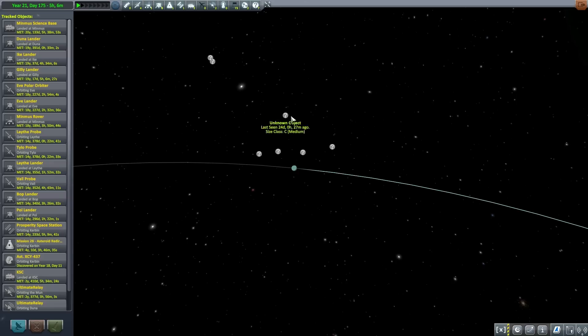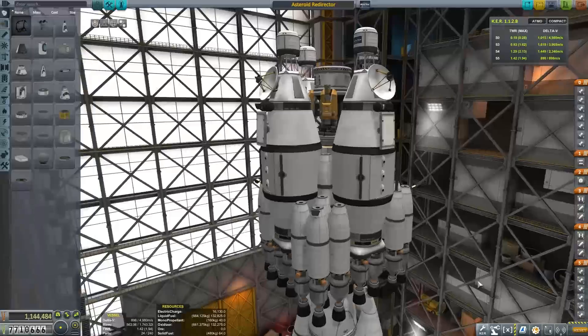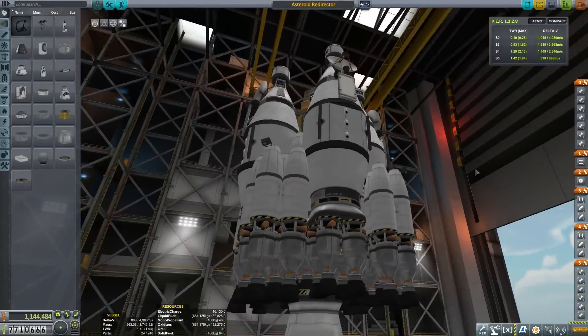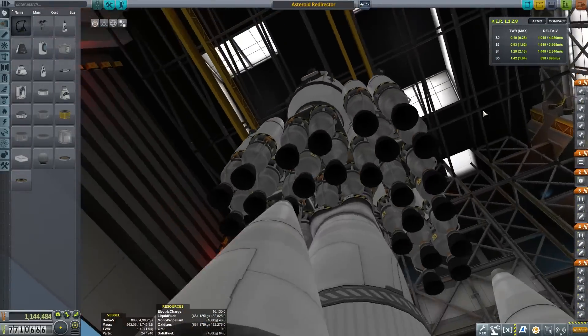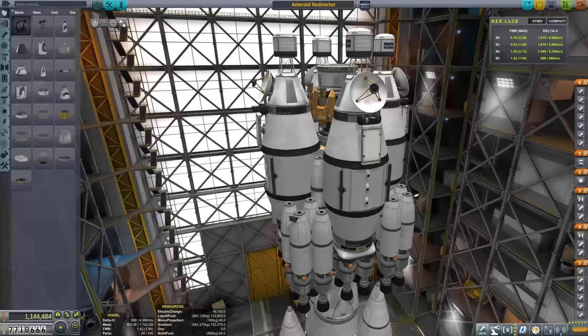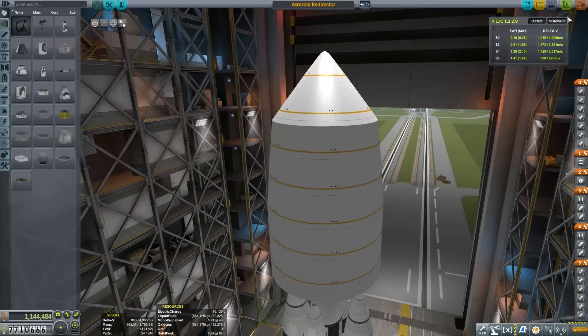First things first, we need to actually find a Class E asteroid. The Class E is the largest asteroid type, which is why I've chosen this mission. We have one selected and tracked. Now we can check out our vessel here, which, like anything I've built lately, is massively over-engineered. Check out the huge number of nerve rocket motors on this thing — it's really as many as I can fit within a fairing. This has quite a heavy payload, so we are launching with five mammoth cores.